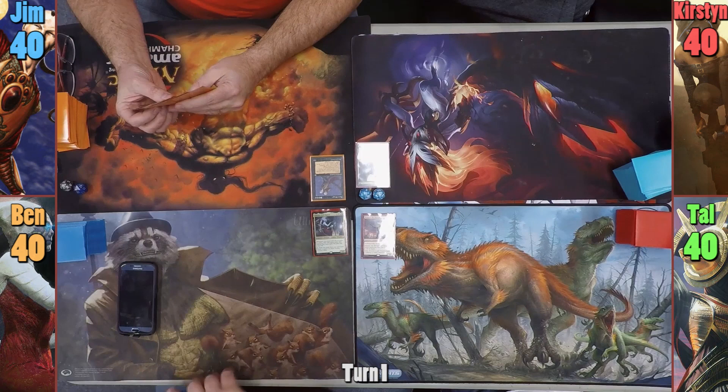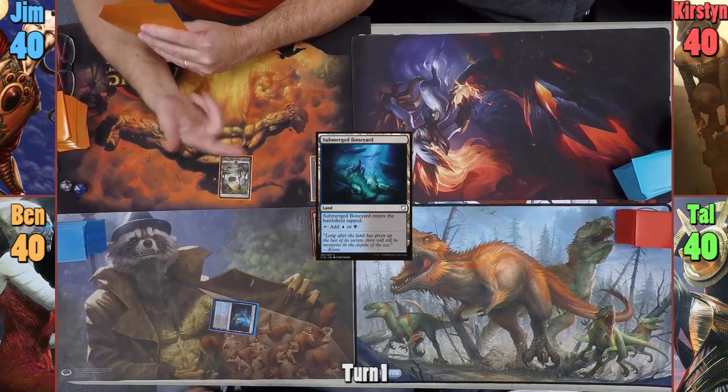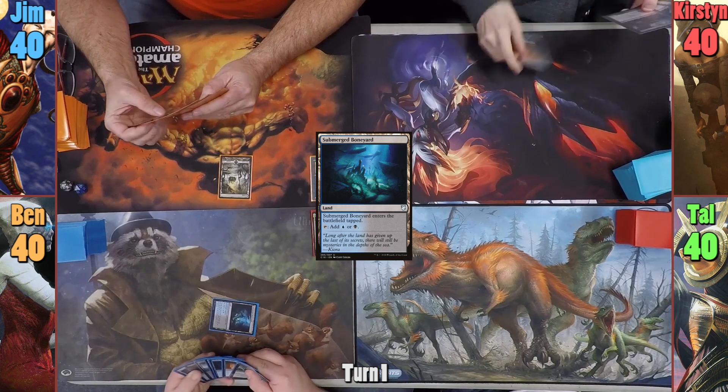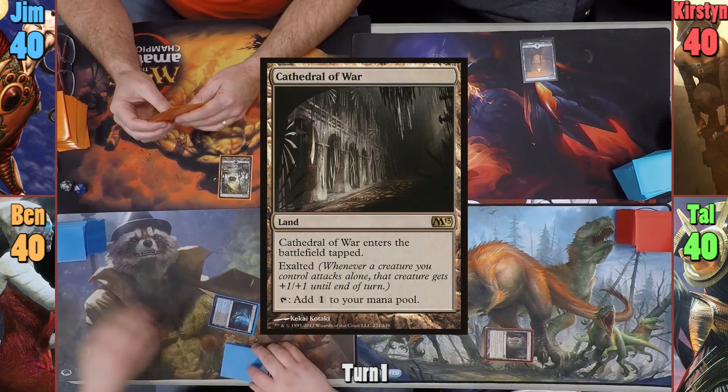Ben wins the die roll and starts us off. Ben plays a Submerged Boneyard tapped and passes. Jim plays a Swamp and passes. Kirsten plays an Island and passes. Tal plays a tapped Cathedral of War, passing.